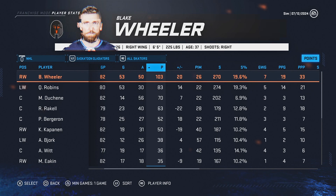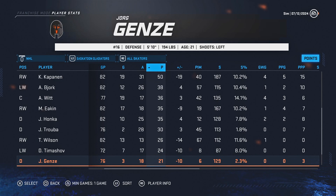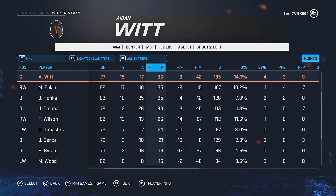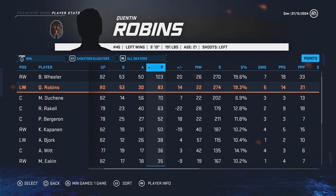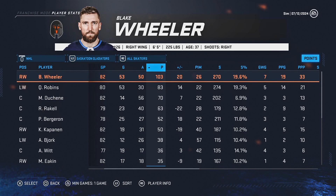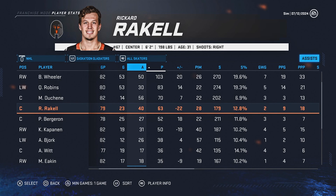The reason I made the trade to take out Daniel Sprong is because eventually our left winger, who is a medium franchise sniper, is most likely going to grow into a top-line role. The plan is to have Quinton Robbins moved over to the right side eventually, and then maybe Blake Wheeler will be put on either the second or third line. We also made a trade, switching out Claude Giroux for Rickard Rakell — Giroux was set to become a bottom-six forward and was going to lose a lot of his skills, so we decided to move him out.